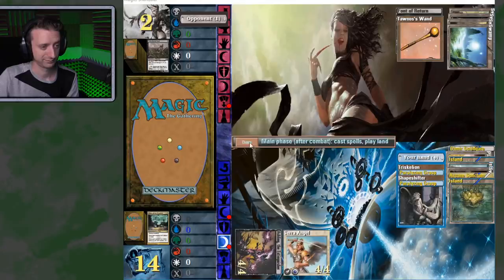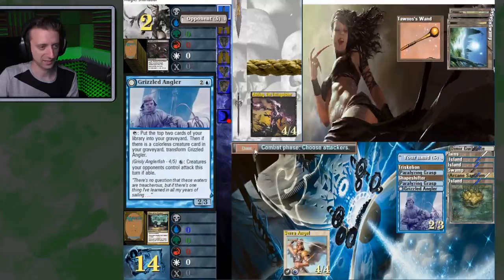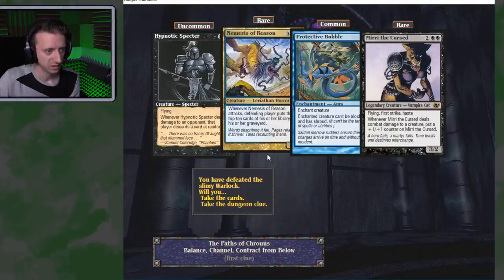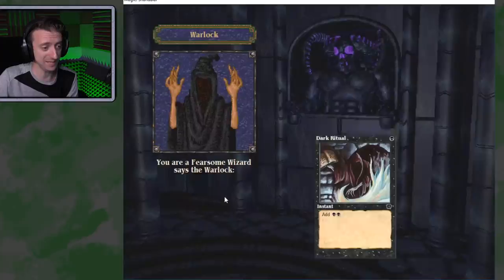Activate Spawns of Return — doesn't matter at this point because I'm just beating you down. Hell yeah. Nemesis of Reason and the Hypnotic Spectre. Whenever he attacks, the defending player puts the top 10 cards of their library into their graveyard. That's kind of nuts. Protective Bubble — the creature can't be blocked and has shroud. Meery the Cursed — Flying, First Strike, Haste, and whenever she deals combat damage to a creature, she gets a plus one plus one counter. What the fuck? These are all amazing cards. Give me these.